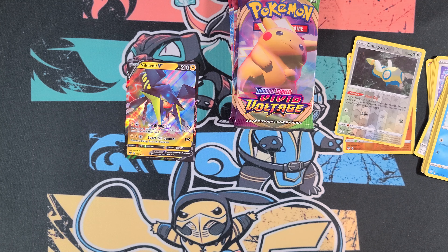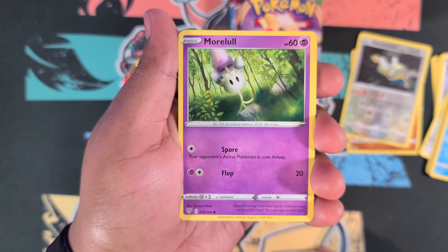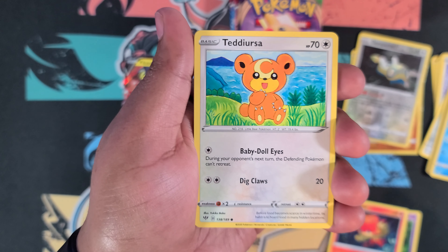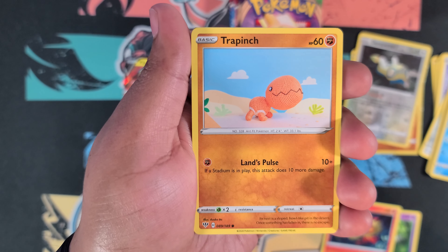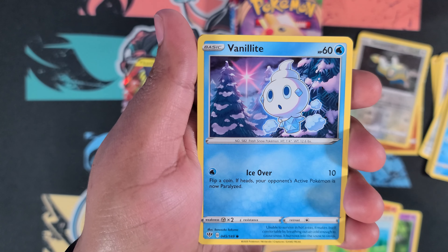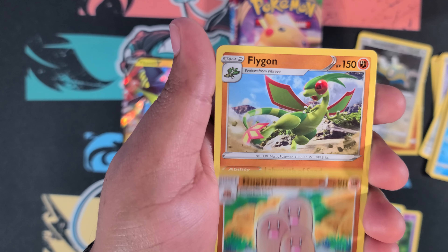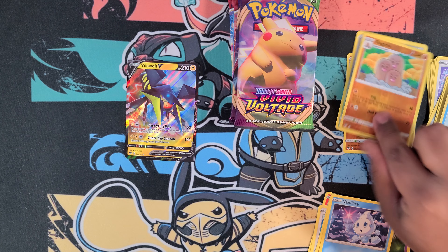Darkness Ablaze last pack. We got more Pansear, cute little Teddiursa, Trampinch, Vanillite reverse holo, Dugtrio, and let Flygons be Flygons.